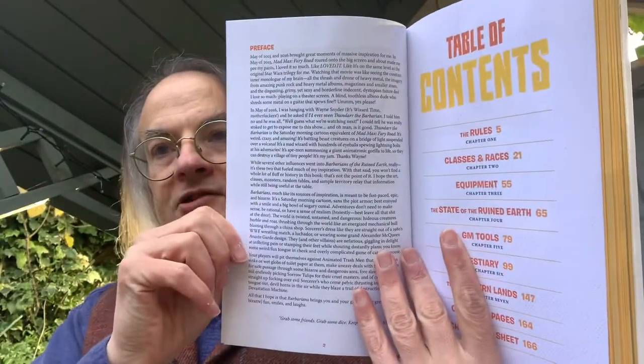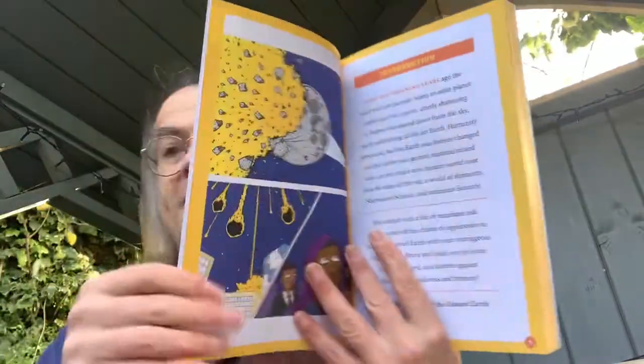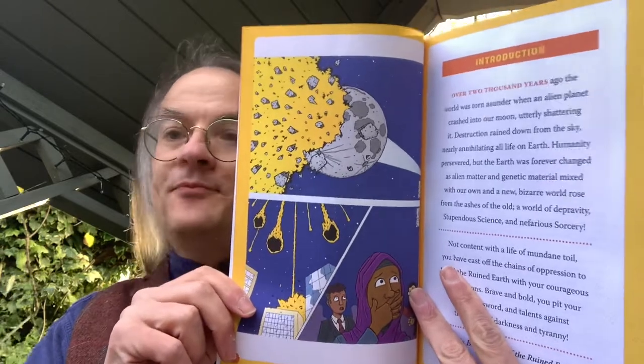So flipping through: there's a preface, a nice introduction, table of contents and so on. It's actually really nice to see a Black Hack game done in colour — all the ones I've read or edited have been black and white. We get a full-colour cartoon explaining what happened to the world: the moon blew up, over 2,000 years ago when an alien planet crashed into our moon, utterly shattering it. Destruction rained down from the sky, nearly annihilating all life on Earth. Humanity persevered but the Earth was forever changed as alien matter and genetic material made it a new, bizarre world of depravity, stupendous science, and nefarious sorcery.